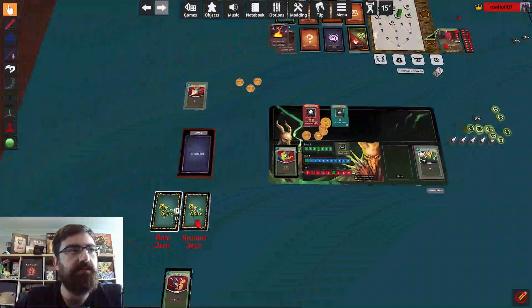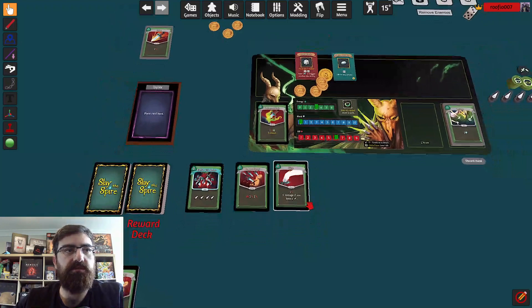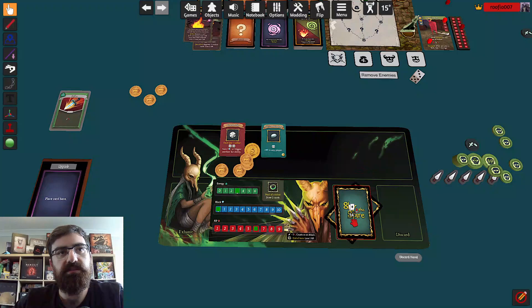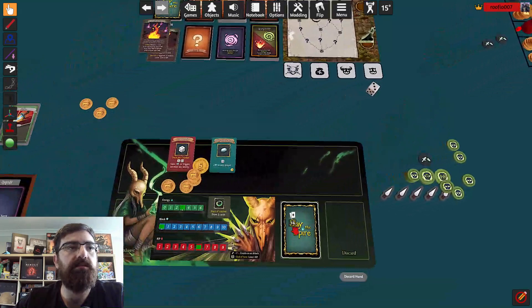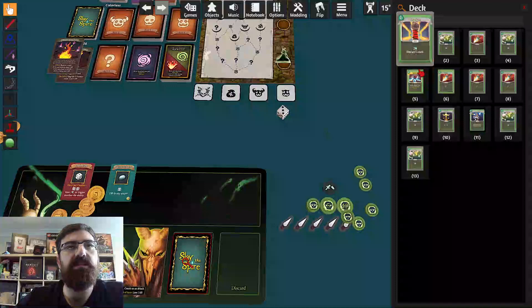I get to draw the cards and pick one. Oh, shivs — nice. I really want poison. These don't really work for me so I'm not going to take any. We take all our Exhaust cards and give them a shuffle, then move enemies. We're at a campfire — we can heal for three or upgrade a card. I'm going to choose to upgrade that poison card because I really want to see more poison in this deck, and that means it always stays in my deck — it doesn't exhaust and go away.